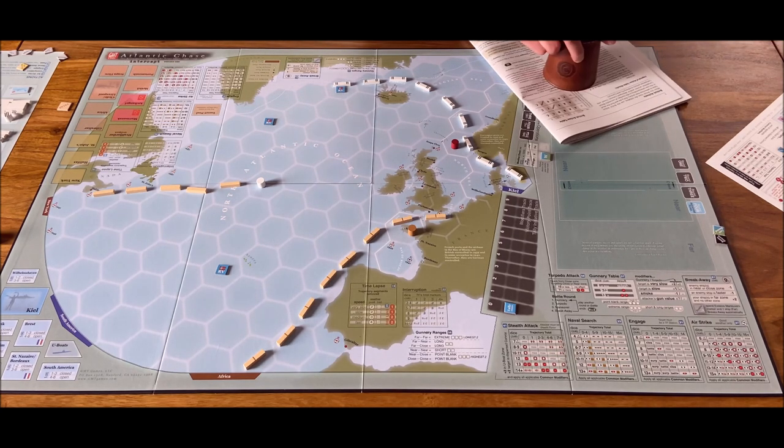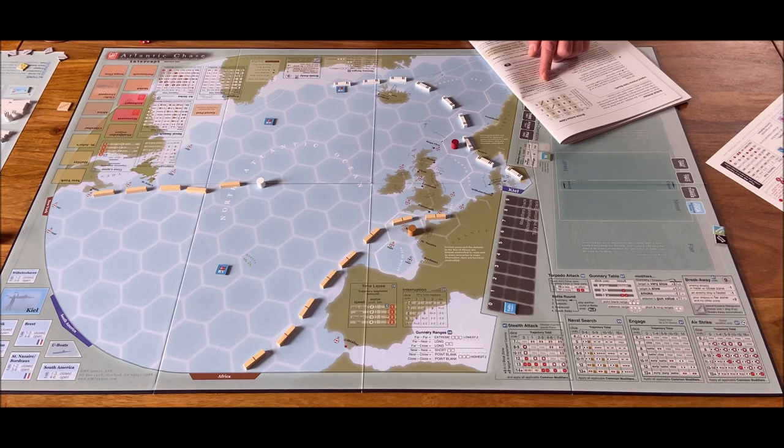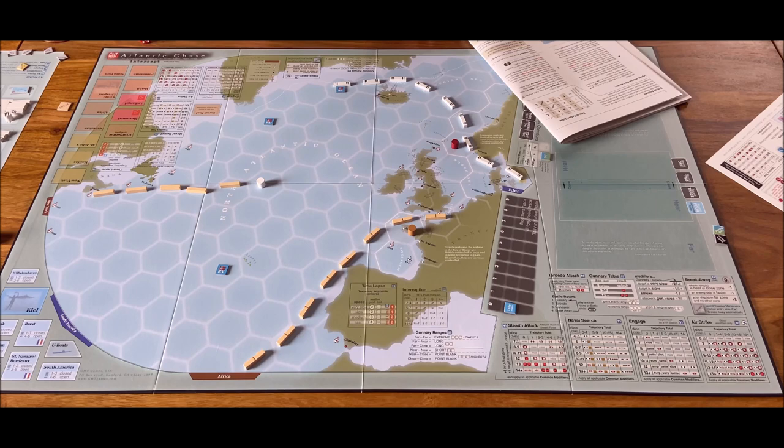We roll again for British action — six, which means C. Action C is the completion action: remove damaged ships (there are none), then select a British task force with a convoy. We have two; if more than one, select the shortest trajectory. This task force will try to complete in Liverpool but needs to perform the trajectory action first. The trajectory will make it longer, so we may contemplate which convoy to complete with. They would like to avoid the German forces.